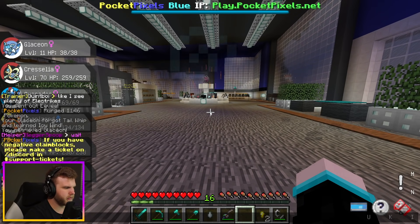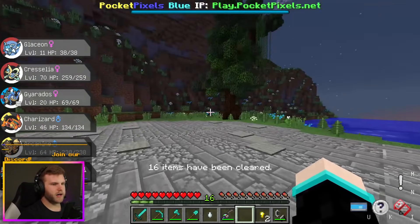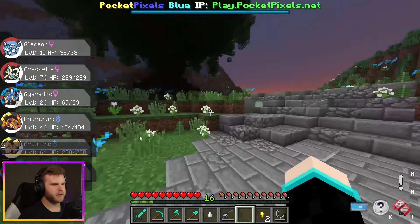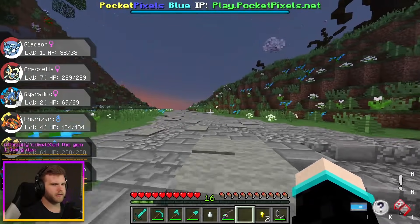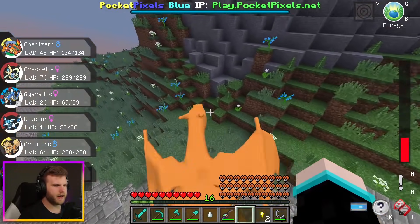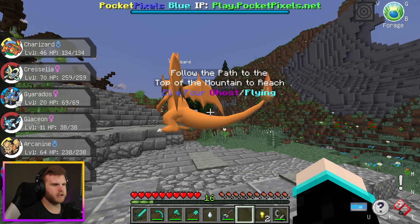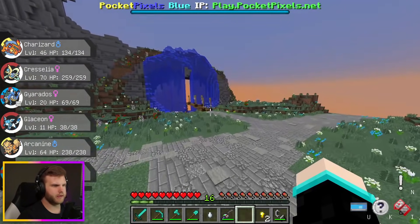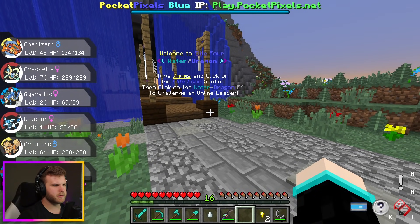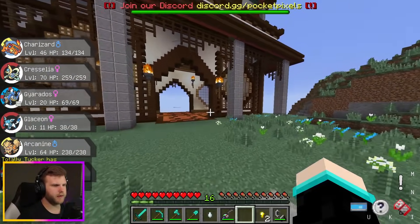Let's try warp Battle Road. Okay, follow the path to the top of the mountain to reach the Elite Four. Over here is the Elite Four — Water and Dragon type gyms. I don't think I have a high enough level Pokémon to fight the Elite Four, but let's try it out.